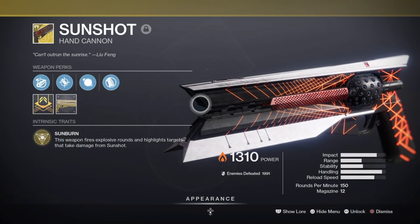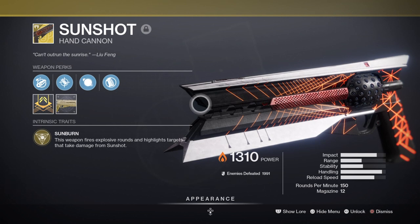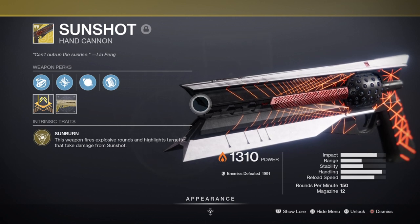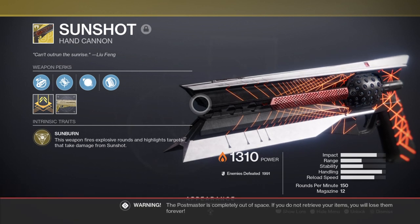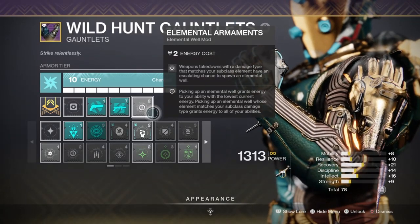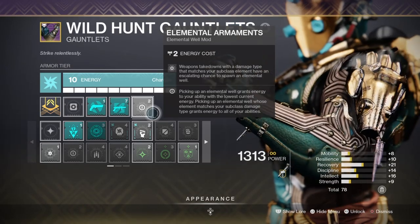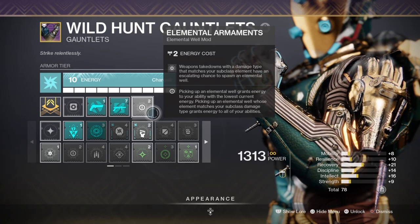For our secondary I'm using the Sunshot hand cannon, but this can be swapped for any solar weapon that rolls Firefly or Dragonfly such as Vision of Confluence, Hung Jury, Stars and Shadow, Ace of Spades, etc. Sunshot is a fantastic weapon with built-in Dragonfly that can work from body to headshot kills, making it more forgiving than alternatives that all require headshots to proc. Sunshot allows the user to aim where they please and still get the full effects. On top of that, the weapon works well with the Energy Accelerant mod so the explosive damage will be a lot stronger than normal. This links back into the Elemental Armaments mod which will provide an elemental well upon certain elemental weapon kills, and with both in hand we can get more damage against groups of enemies and have a chance for a well to drop to refill our abilities.